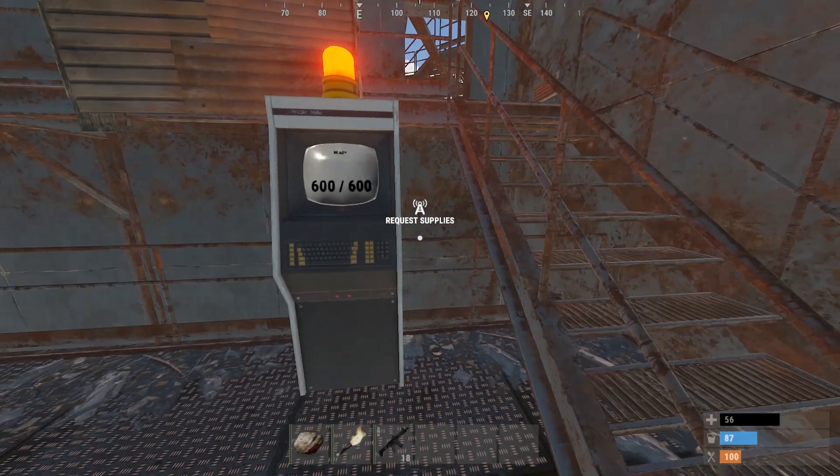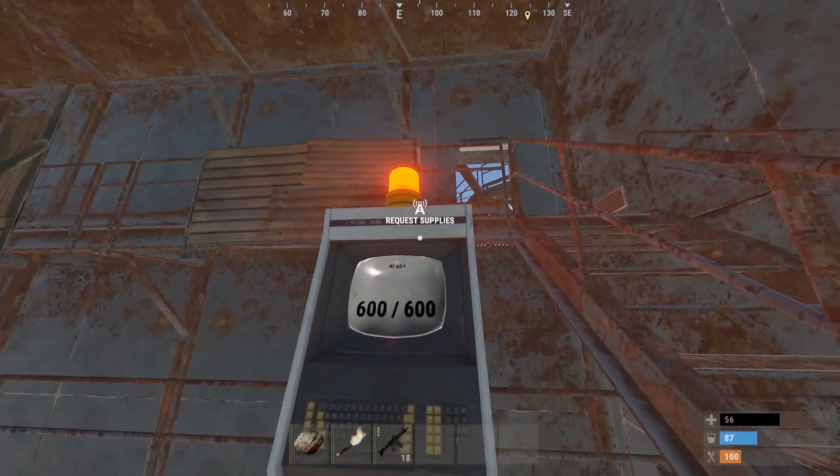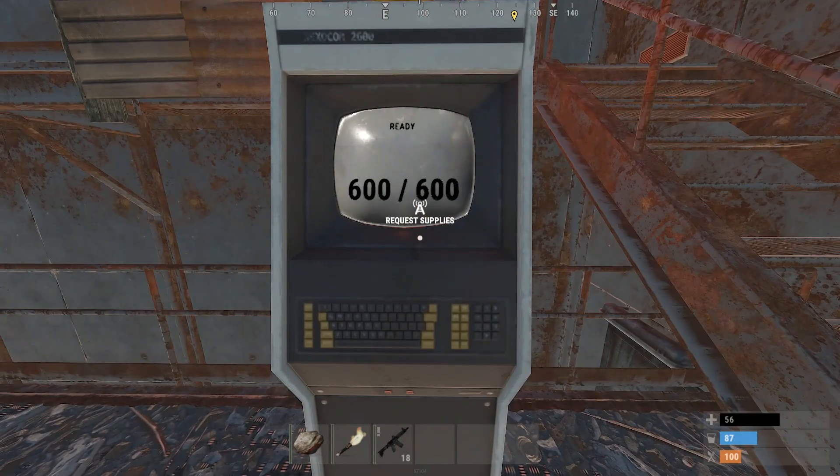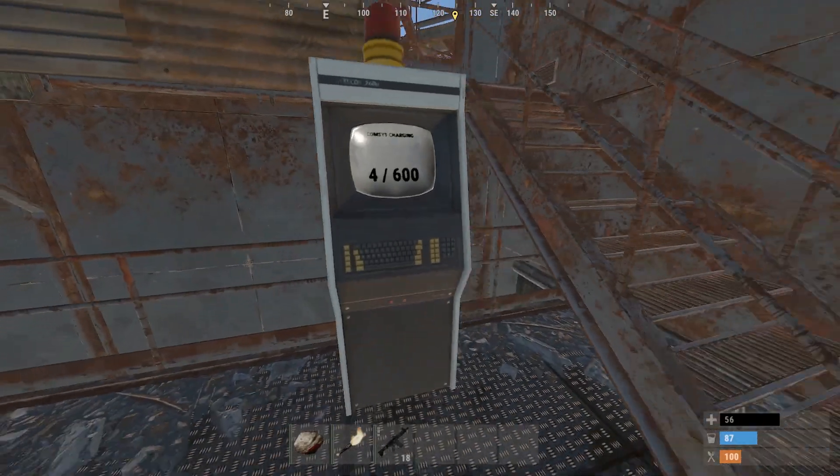After you've run for 600 seconds, which is five minutes, you'll see this light come on and you can press it to request an airdrop. Then the countdown starts again.